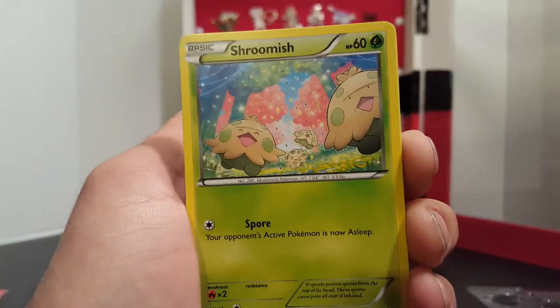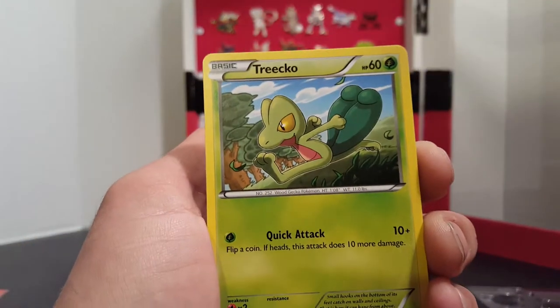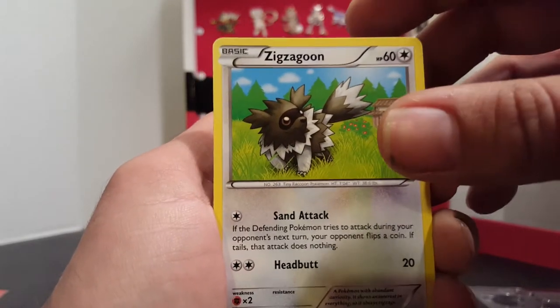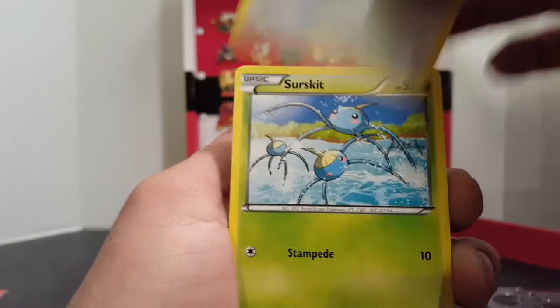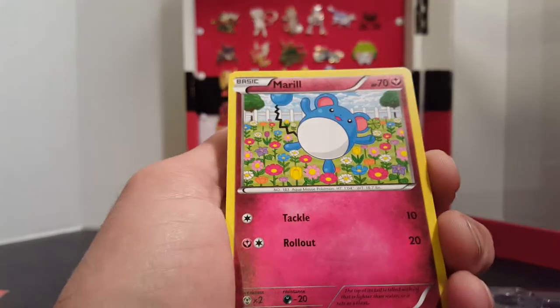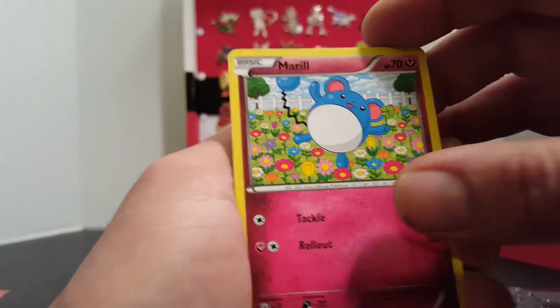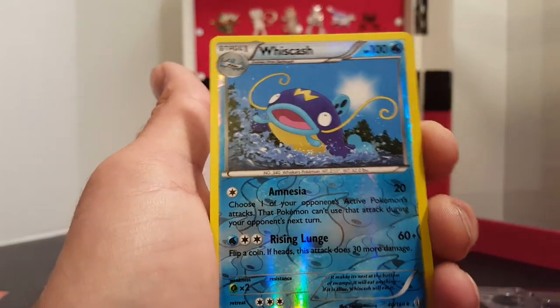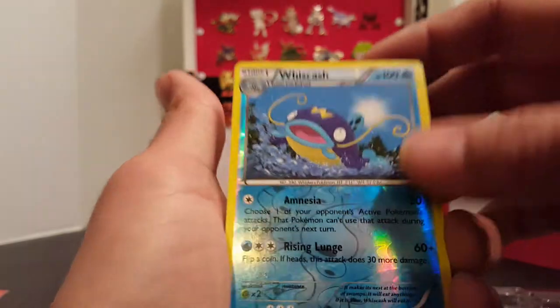We'll start this off with a Shroomish, Trico, Zig Zagoon, Circuit, a Marle, and a Reverse which is a Wishcash. That's a pretty cool looking card.